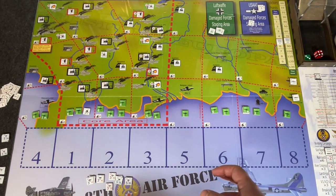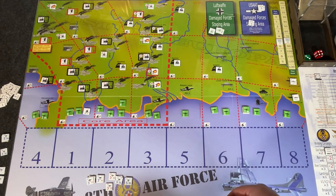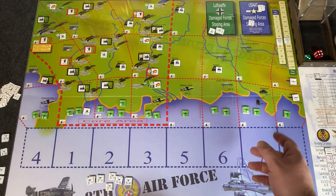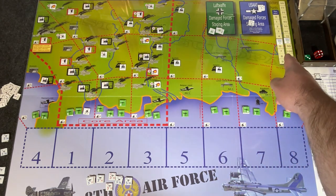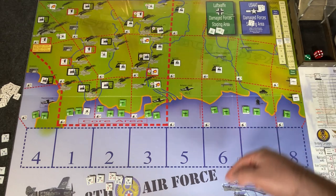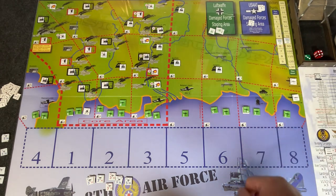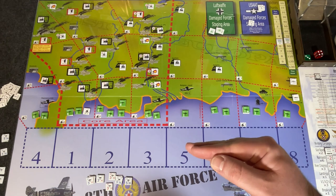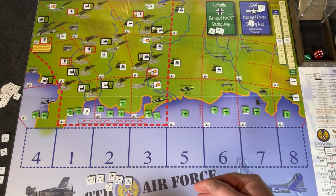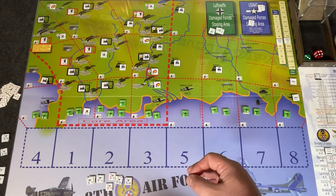The way the game works is that the Germans, at start, are building up victory points. It's a little twist: usually you accrue victory points to win, but in this game the Germans are accruing them. Any victory points you earn are actually subtracted from theirs. You can see the track up here — it starts at 0, and as the game starts the Germans will be accruing far more than you. If it ever reaches 140, you lose the game automatically.